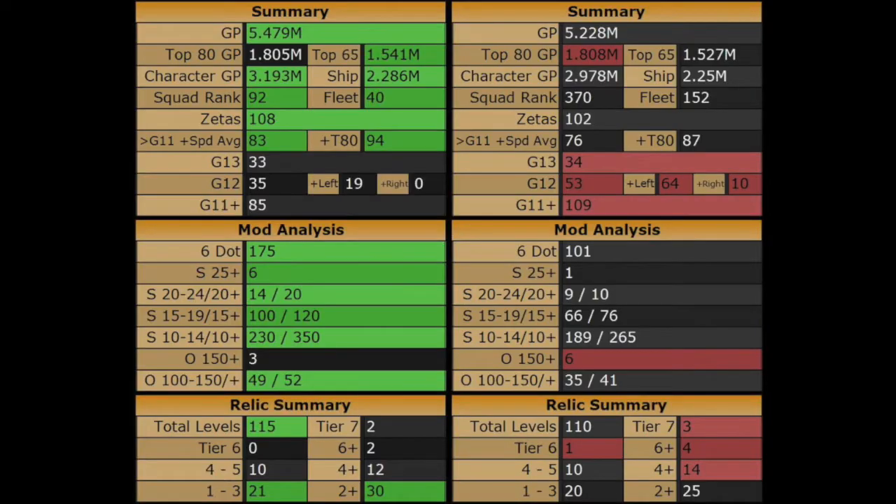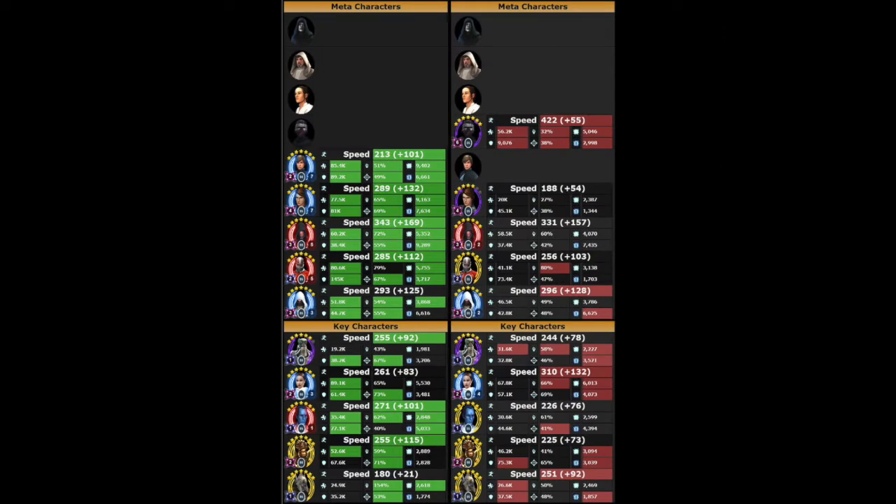When we look at the roster matchup, I do have about 200,000 more GP. I also have a higher top 65, but he has a higher top 80 GP. I do have six more Zetas and I have a little bit of a speed advantage, but Alyx does have more G13s and more G12s, so he will have more to work with. I do hold a considerable advantage on the mod side of things, and I actually have more relic levels, although he has one more tier 7 character than me. And it is that third tier 7 character that allowed Alyx to unlock Supreme Leader Kylo Ren. You can see I do have Jedi Knight Luke, but he has SLKR, although he's only gear 8 at the moment.